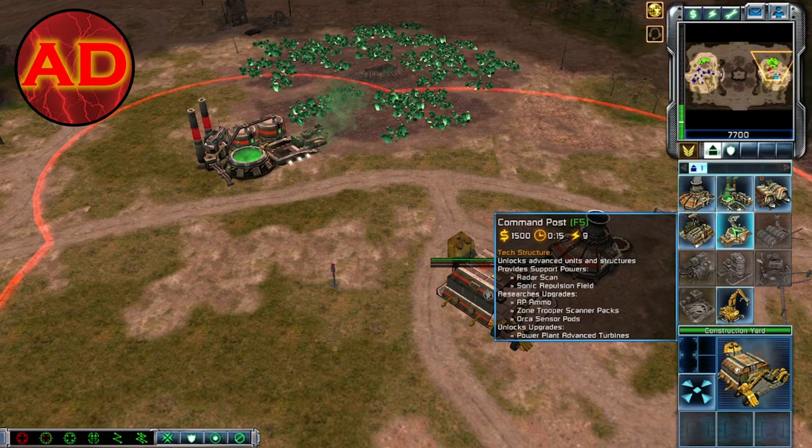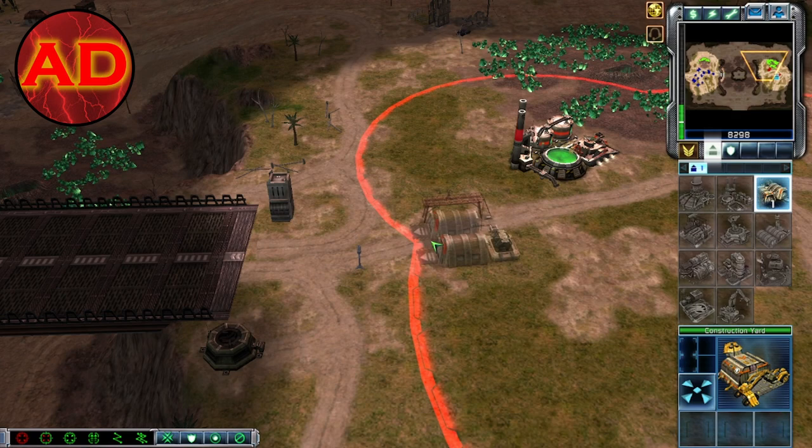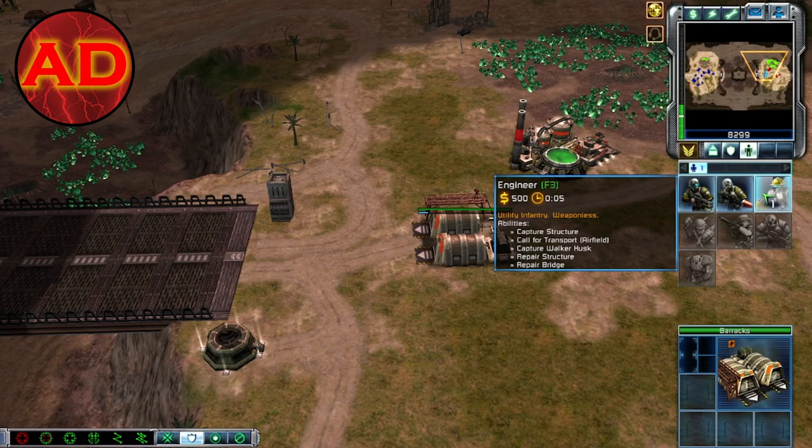Next, you're going to build the barracks. It is right next to the refinery — that is how you build infantry. You want me to directly face it? Yes. You can either click on the barracks or click the little guy icon in your top right. And then the third guy is the engineer. Go ahead and train one of those.